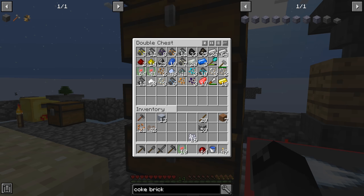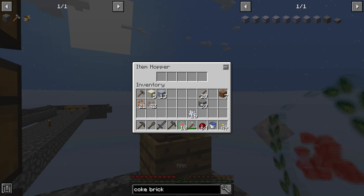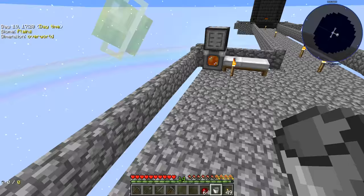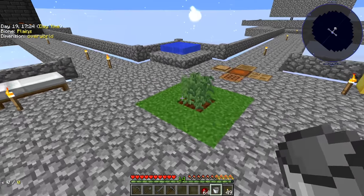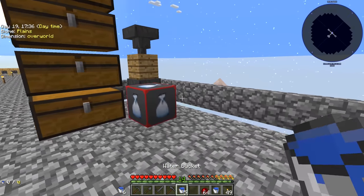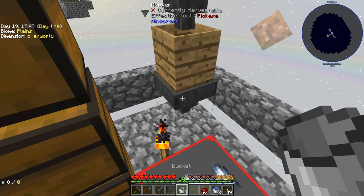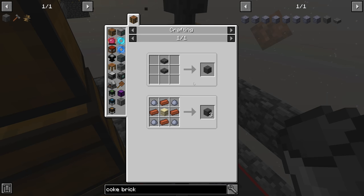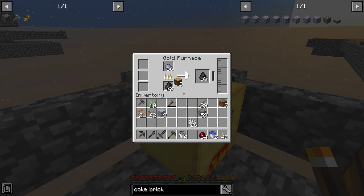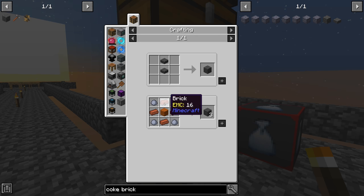We have 13 clay, but we need 18 blocks total since it's four clay and four brick and we need that nine times. I'll take these five pieces and hammer them. I'll put dust into the wooden barrel and right click water - that turns into clay immediately, then ends up in the hopper below. I grab some extra buckets and fill up. We end up with 18 clay - perfect! Half needs to be smelted into brick, so we'll put nine clay into the furnace to get 36 brick. We'll let that smelt and we'll be right back.